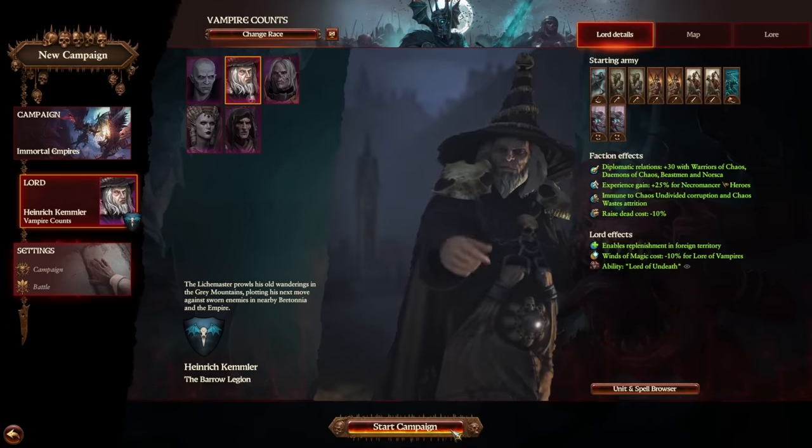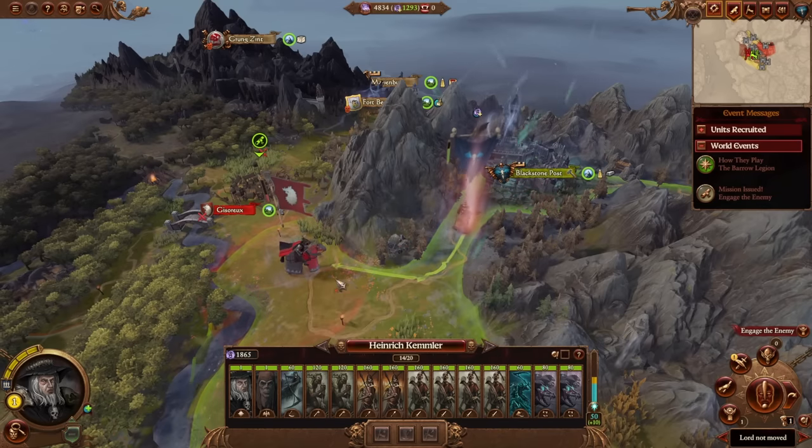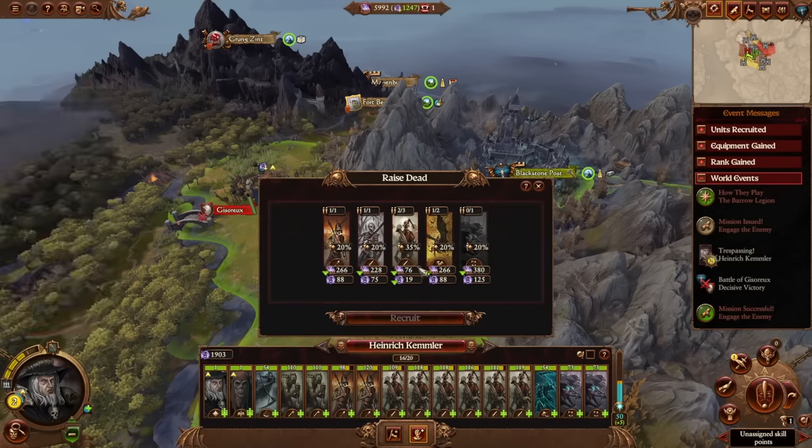The easiest and fastest way is to start with Kemmler. Raise dead in your starting region and Monfort to get as many extra troops as you need, especially zombies, as Kemmler zombies have regeneration. The more money you save the better, so don't hire more troops than you need.